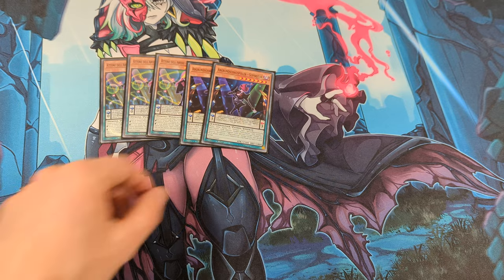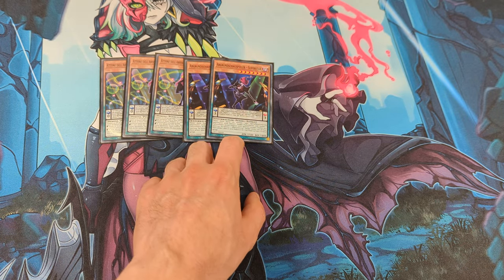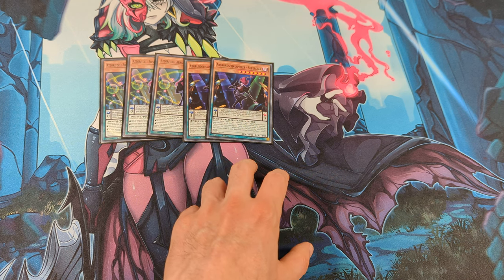Next, Superstar. This card is a big beatstick and also it can set an Abyscript from deck to your side of the field.